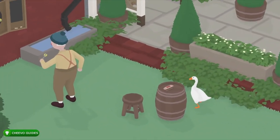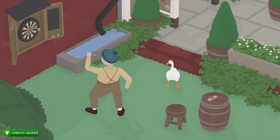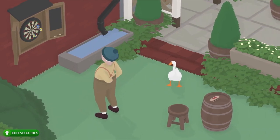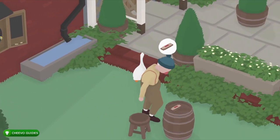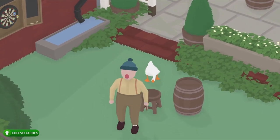Once he walks away, we're going to go over by this old man right here. He's either throwing darts at the dartboard or playing his harmonica on this little stool. What you want to do is wait until he wants to play his harmonica — you'll see that by his little thought bubble. Once he grabs his harmonica, he's about to sit down on his stool.